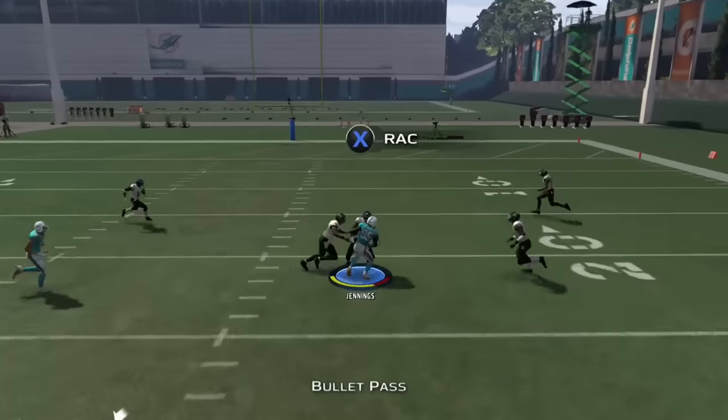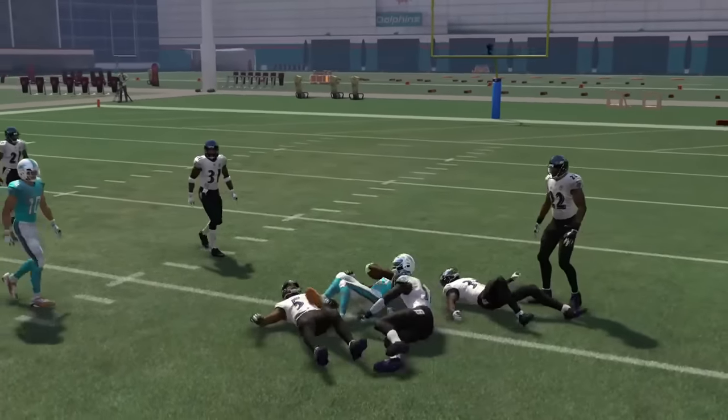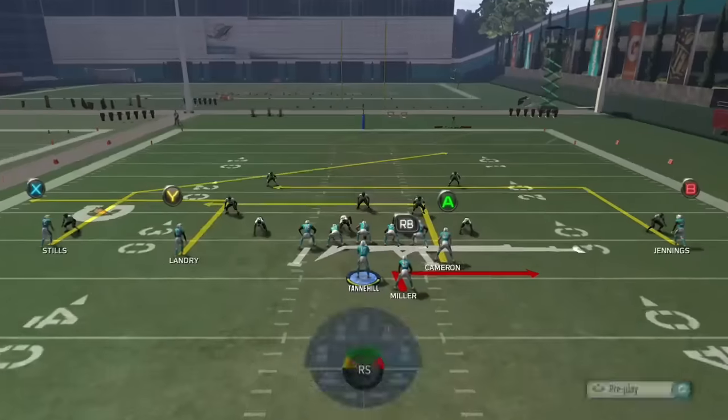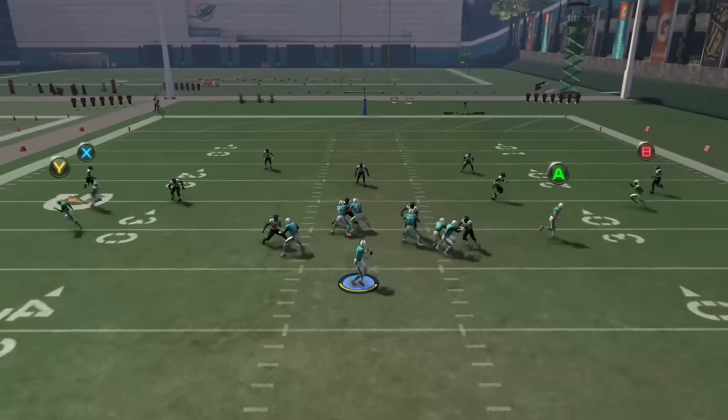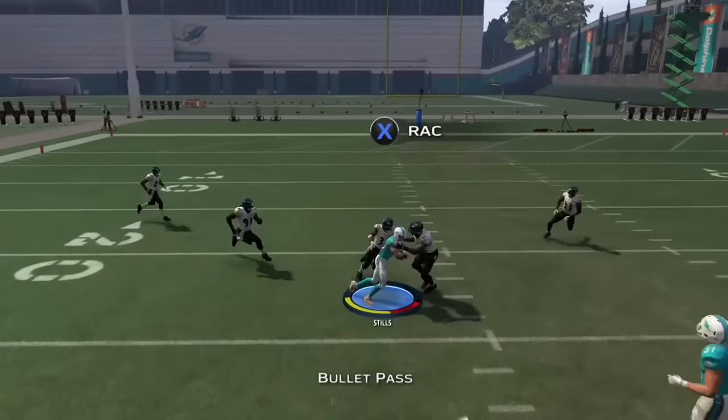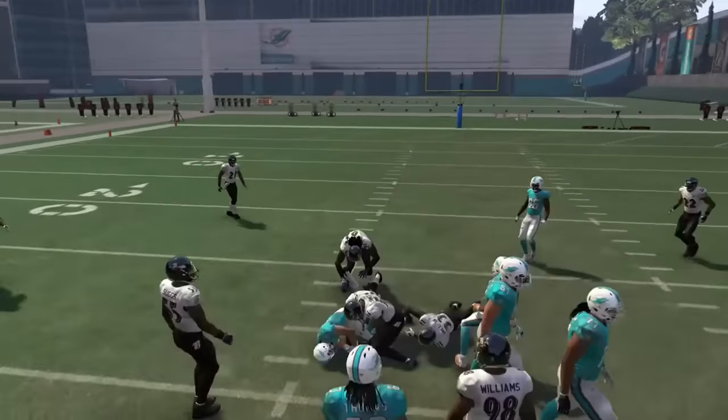You can see I've got my slants going here. You can pick a side and throw a slant. The only way these passes are getting picked off is if someone jumps it and guesses right. You're throwing to two sides here — I can throw right and left, they're both open. It doesn't matter.